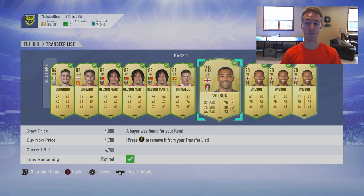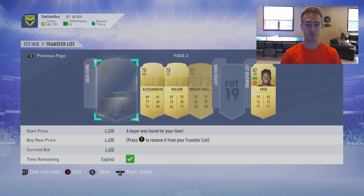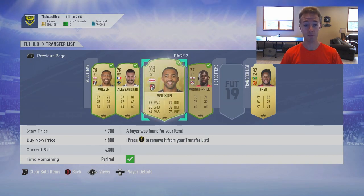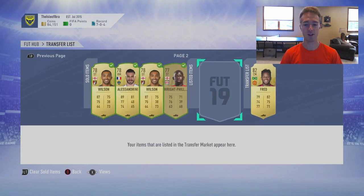Callum Wilson was one I bought a lot of and sold for four and a half k most of them, but I bought them all for under 4,000 coins — a lot of them for 3,500 or less. Last night he got pretty cheap. I did the same thing with Alis Andrini as well. I was also able to snipe a Fred today, which was very nice, so I'm going to keep him in the club.